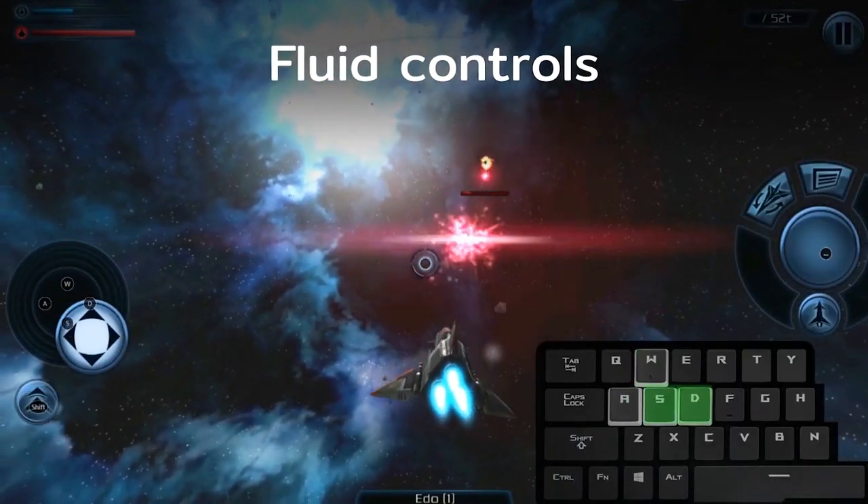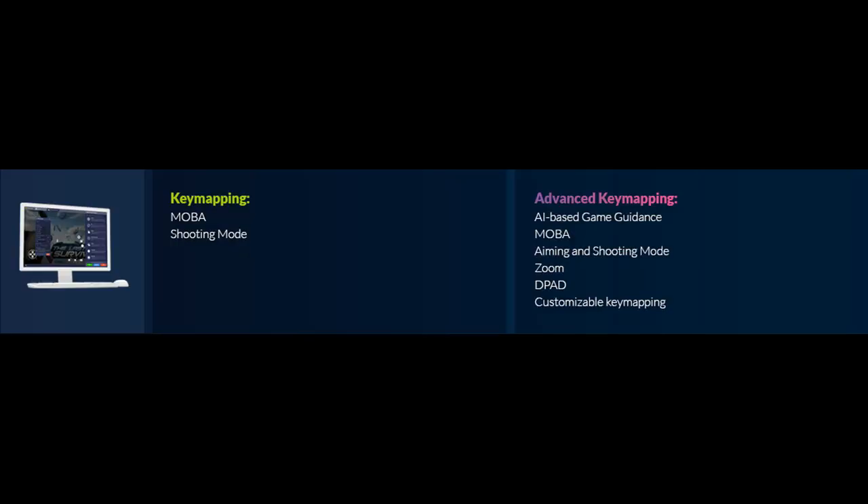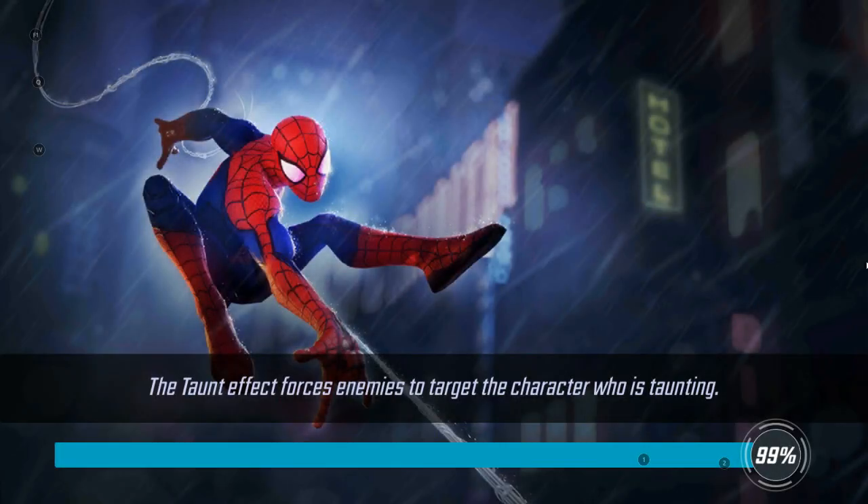It won't require as heavy customization — something is already laid out for you that you can adjust to your preferences. And it's not just shooting modes; you'll have other modes for MOBAs — multiplayer online battle arena games like League of Legends, Defense of the Ancients or Dota. You'll also have fighting game layouts and battle royale modes. All these popular rising trends in gaming now have dedicated layouts in BlueStacks 4.